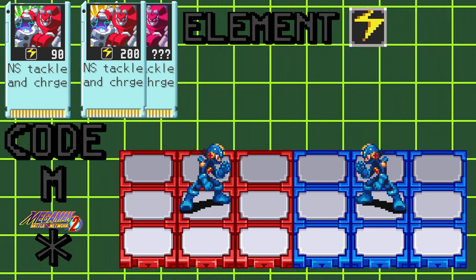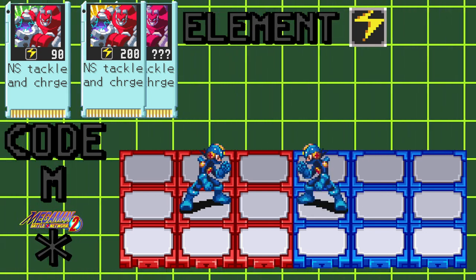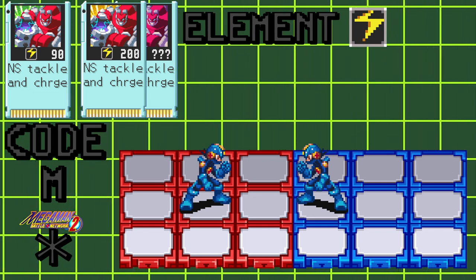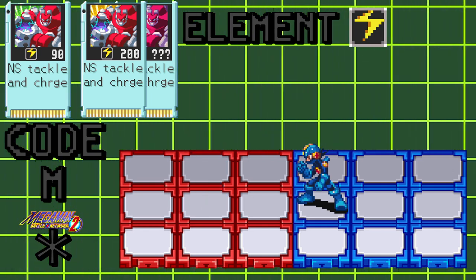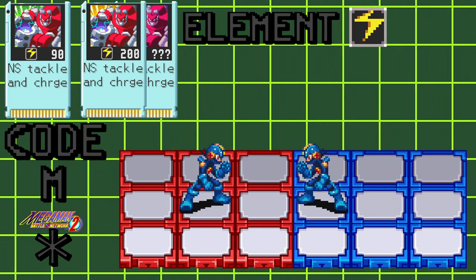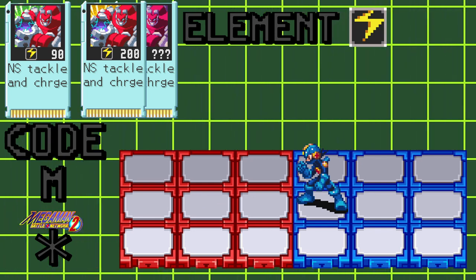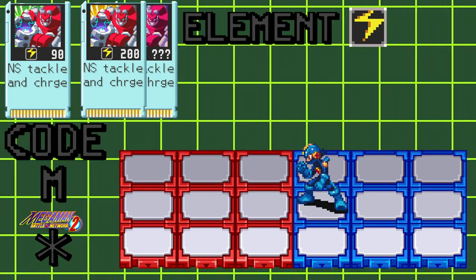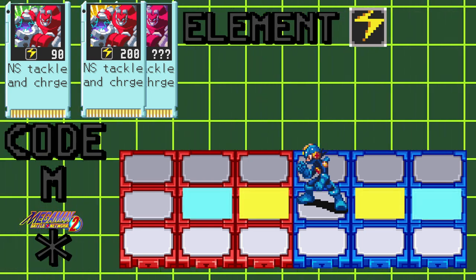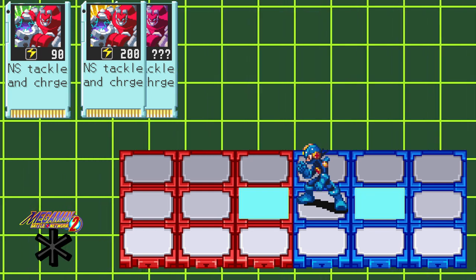Magnet Man also has Air Shoes, allowing you to use this chip while you're standing over broken or hole panels. If the space behind your opponent is greater than or equal to the space between you and your opponent, including the panel that you're currently standing on, a second Blue Magnet Man will spawn and perform the North-South Tackle. This signature move will give you an extra hit out of the attack. The Blue Magnet Man will spawn on a panel that mirrors your position relative to your opponent, so it can be kind of tricky to line up at times.